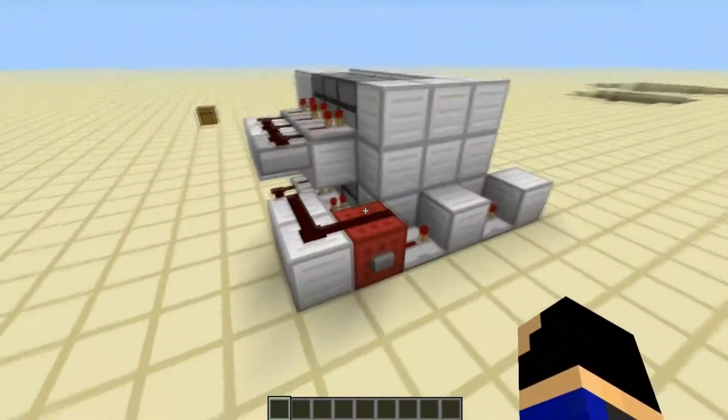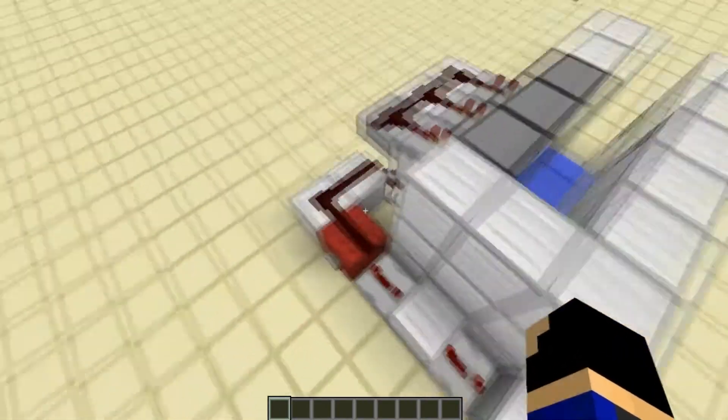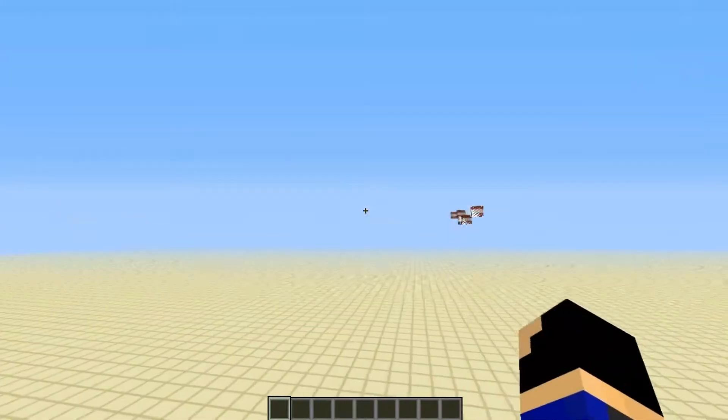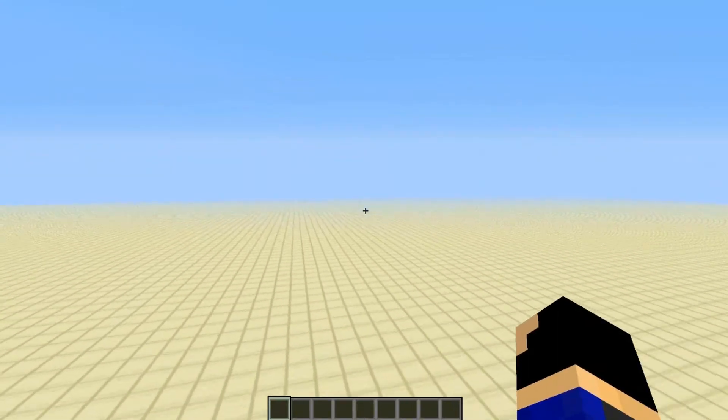First I'm going to show you guys how it works. This button is in the back right here on our input block. When we push it, it dispenses TNT, and this one dispenses fire and it goes extremely far so we can't see where it landed.